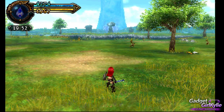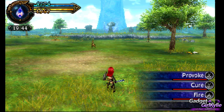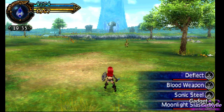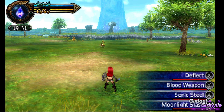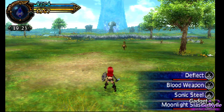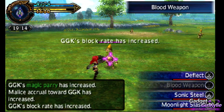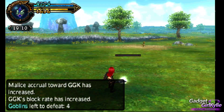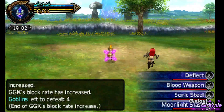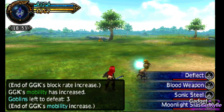Right, let's just get familiar with where I've placed these spells. Using the R shoulder button I've got Provoke, Cure and Fire. Oh so cool — I can still use Fire! So if I want to get a bit of distance I can. That's cool that I can still use fire magic as a knight. Then on the left shoulder button I've got Deflect, Blood Weapon, Sonic Steal and Moonlight Slash. Let's try Deflect. Sweet, that's really awesome. I like that. Let's do Sonic Steal now. Moonlight Slash.